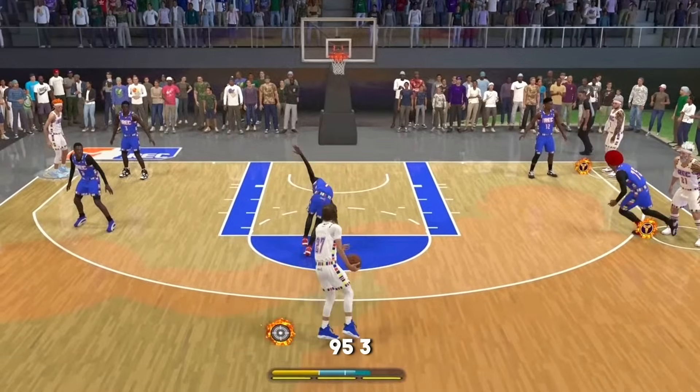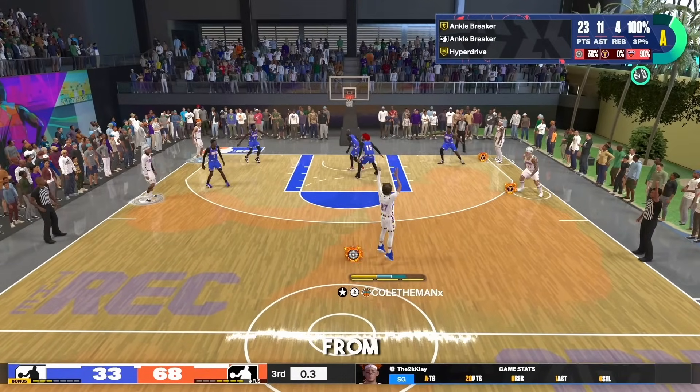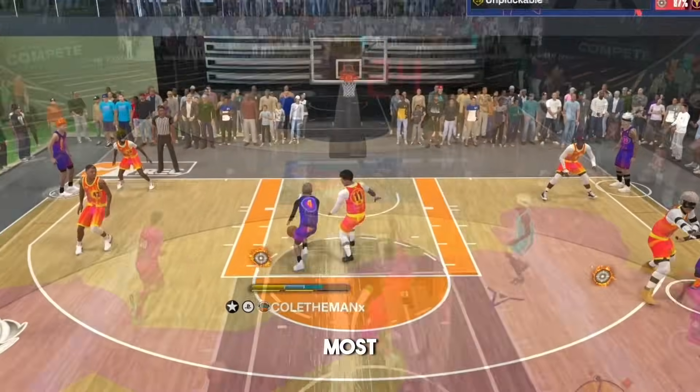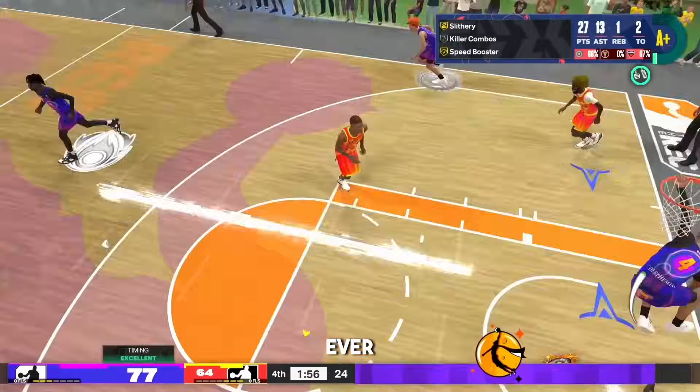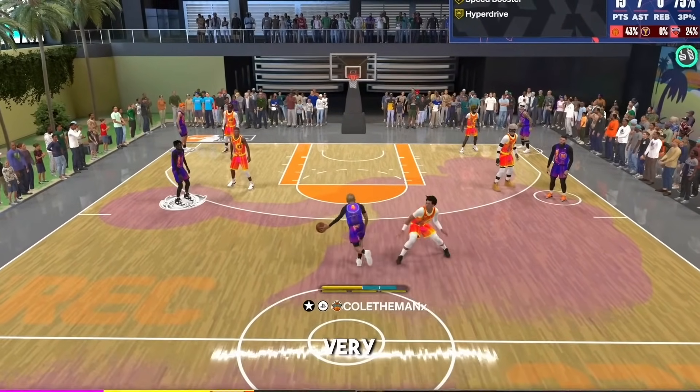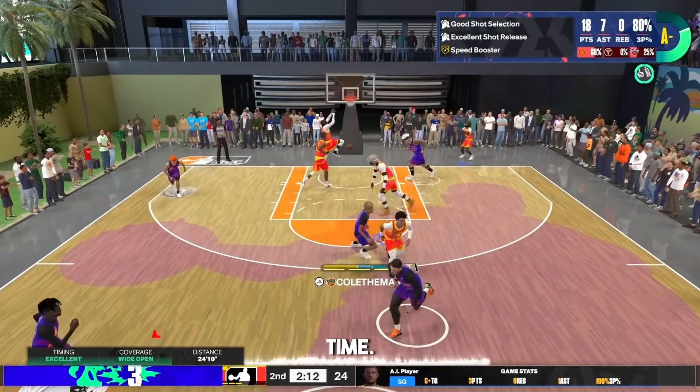My new 6-foot-6 point guard build with a 95 three-point rating has me shooting from deep like I'm Curry. It also gets a 94 driving dunk and the most insane contact dunk you've ever seen. It also gets a 92 ball handle, so this build can speed boost very quickly and break ankles with ease every single time.